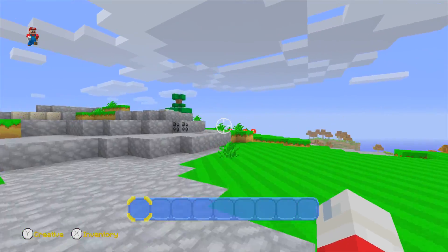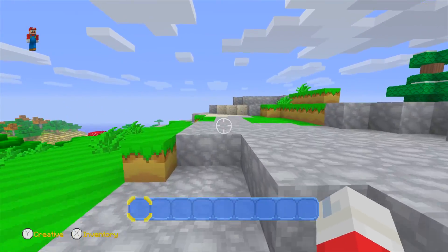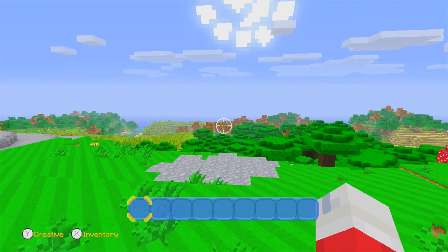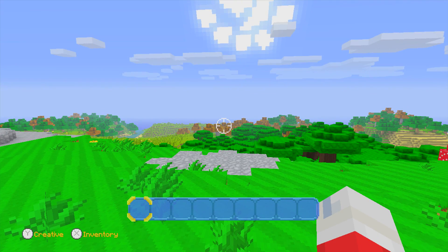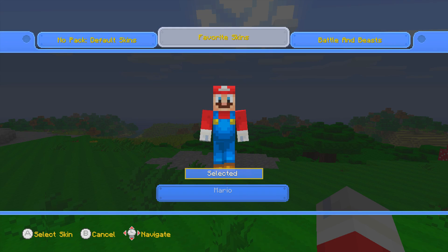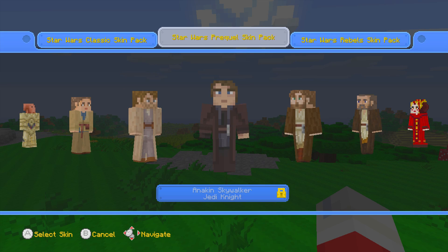Let's talk about the update a bit and I'm gonna go over all the skins in the update. Whenever you go on Minecraft Wii U, you actually get prompted an update, and it basically updates and then you'll have the Super Mario world and things like that, because we get a brand new world with the Super Mario mashup pack.